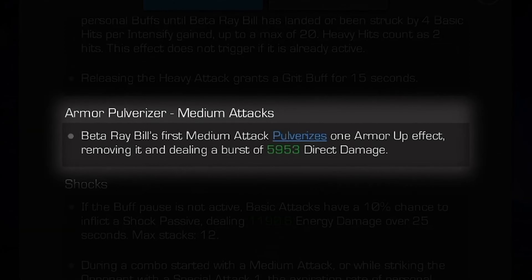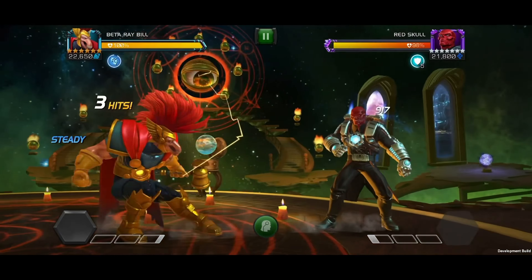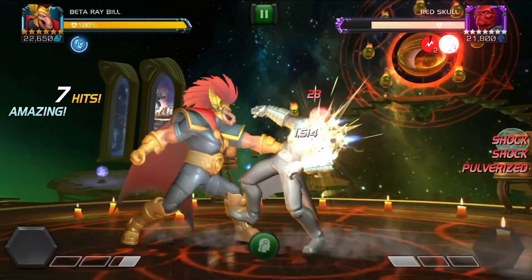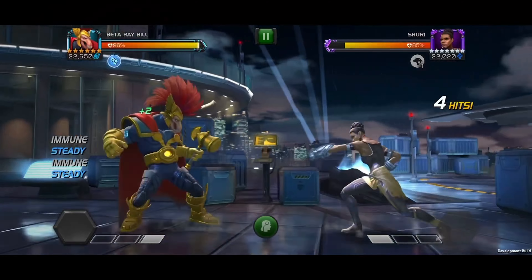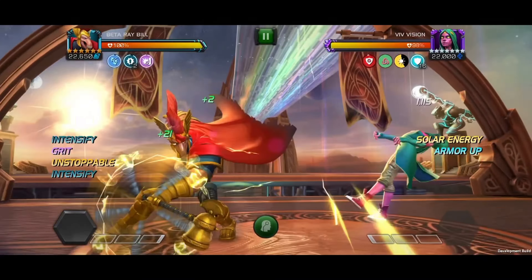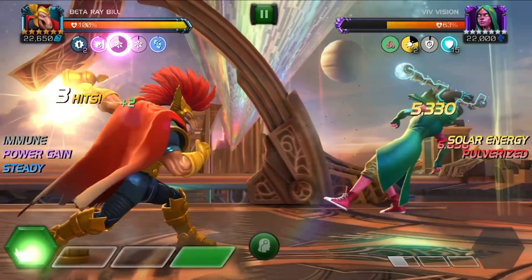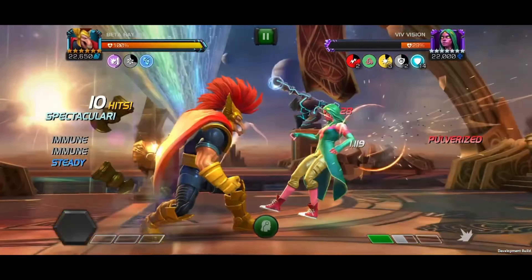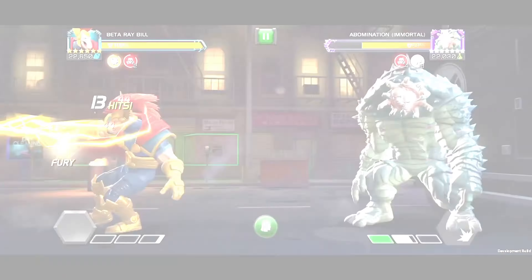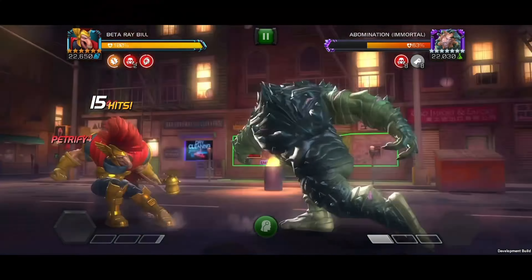Beta Ray Bill enters the contest with an armor pulverizing hammer. His first medium attack pulverizes one armor up effect, removing it and dealing a burst of direct damage. He's also fully immune to shock and power drain effects. When his power drain immunity triggers, he gains a power gain passive granting him one bar of power over 0.5 seconds. This has a cooldown of 14 seconds. He also reduces the potency of incoming bleed and poison effects by 50%.